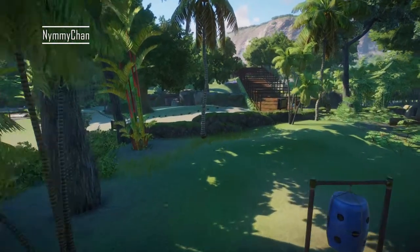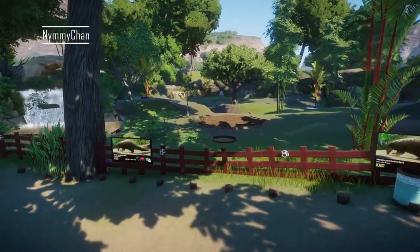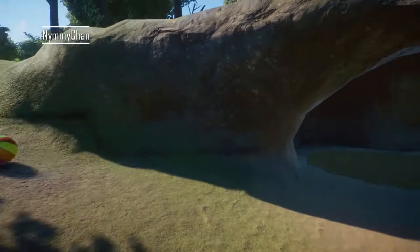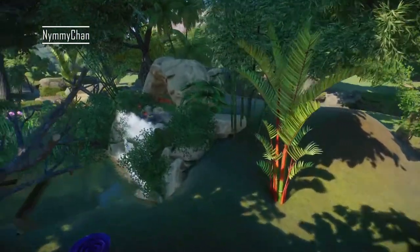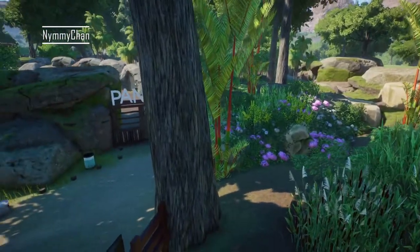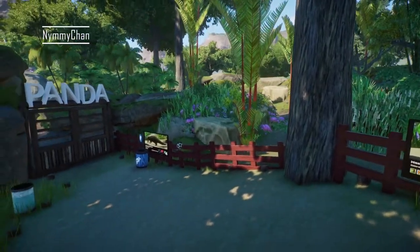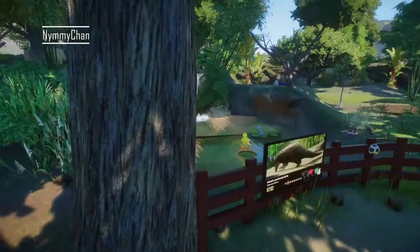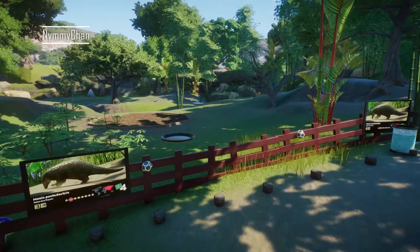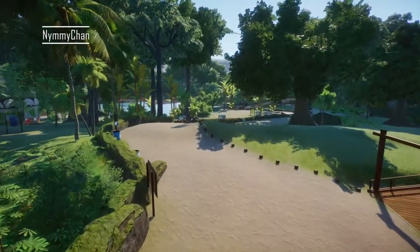We also built the pangolin habitats. There are a lot of pangolins in here already. They have a fairly big cave right here where they can sleep, and obviously they have a waterfall feature as well because I like waterfalls. This is directly next to the panda habitat, so you walk out of the panda habitat and you can now see the Chinese pangolin, which is absolutely amazing. You can actually do a walk-through habitat for pangolins, but I didn't want to do that because that can sometimes be really stressful for them, so this is just a walk-by habitat.